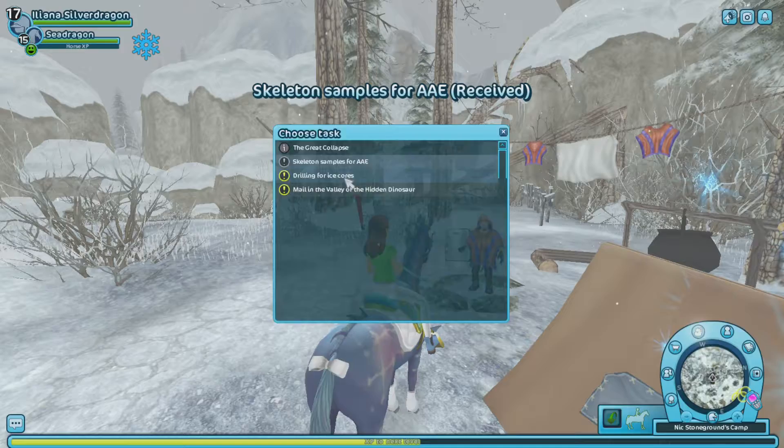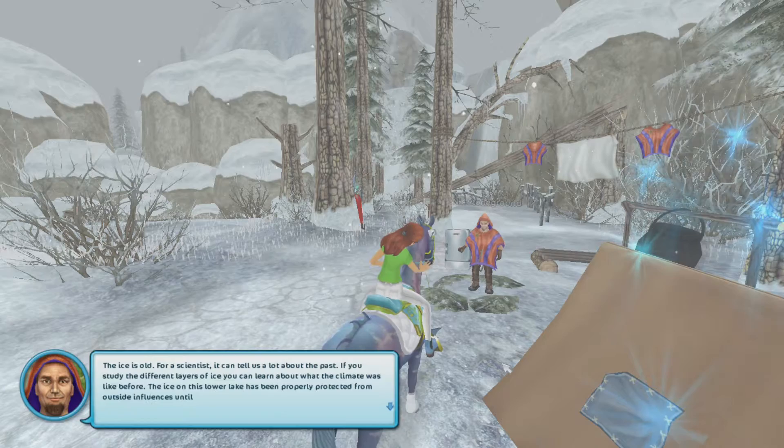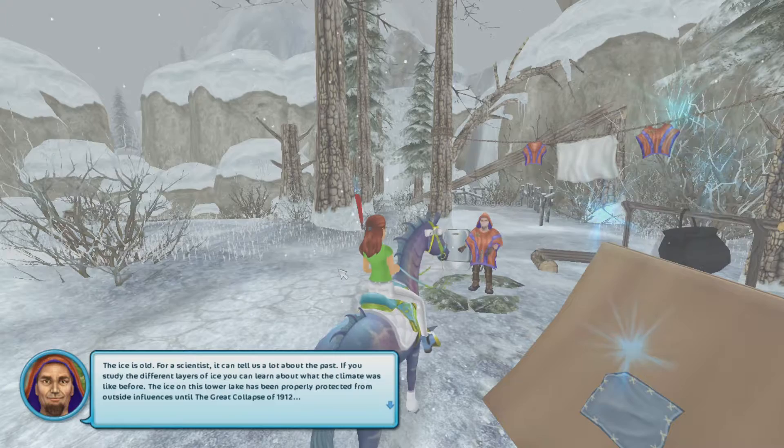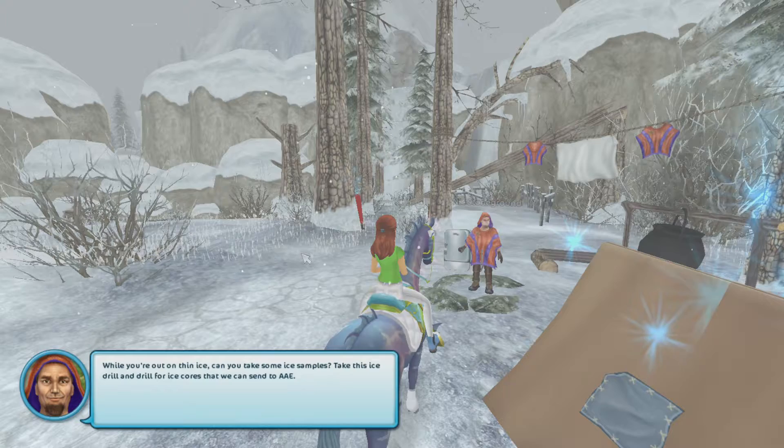The ice is old. For a scientist, it can tell us a lot about the past. If you study the different layers of ice, you can learn about what the climate was like before. The ice on this lower lake has been properly protected from outside influences until the Great Collapse of 1912. AAE have expressed a lot of interest in this, and they want us to drill out some ice cores to send them for analysis.